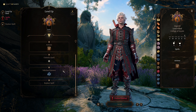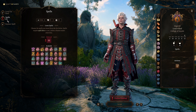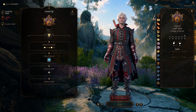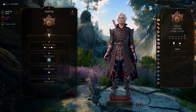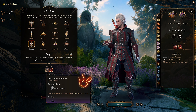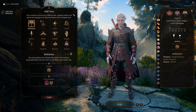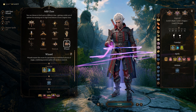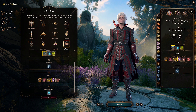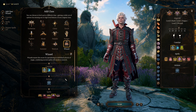At level six we get our main subclass feature: Extra Attack. That is why we wanted to go six straight levels in Bard. We also get another spell, so if you got Glyph of Warding now is your chance to pick up Hypnotic Pattern. At level seven we multiclass into Rogue to unlock Sneak Attack. Then at level eight I multiclass into Wizard. The main reason is we unlock level four spell slots and can spell scribe scrolls — meaning we can upcast Animate Dead and get three skeletons to follow us around, which really adds to the vibe of this build.